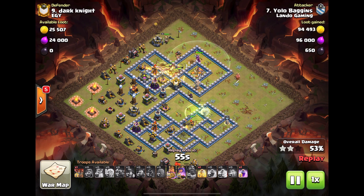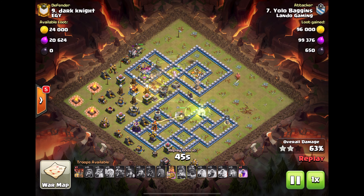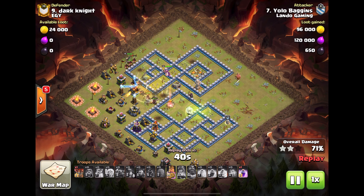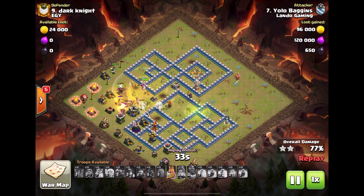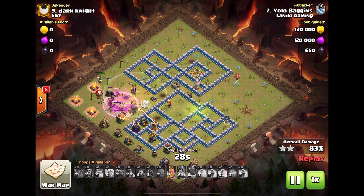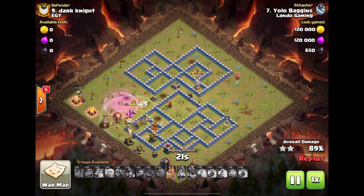The queen is still cleaning up the bottom half of the base — that's basically what she's responsible for. There is a single-target inferno down there, and because he had to use the ability, the queen is going to die. But he gets that OP healer switch onto the hogs. Rages them up through the farm. Very nice. Now the healers are tanking the single-target inferno.